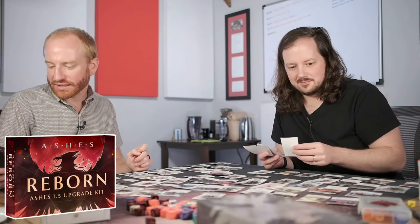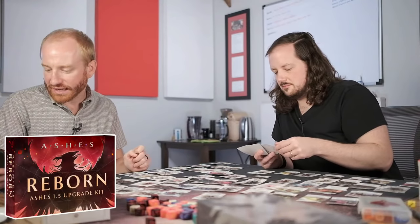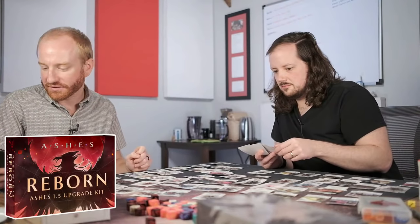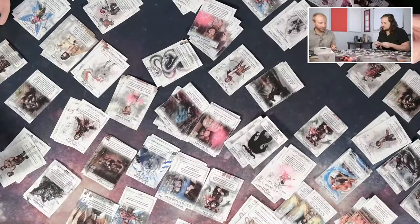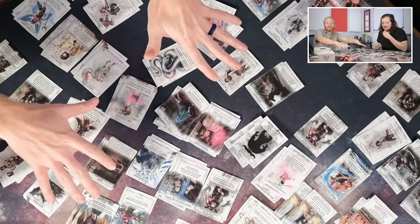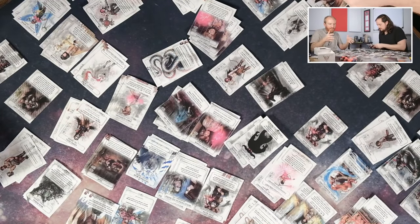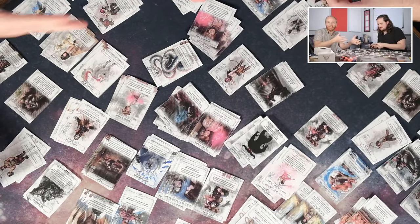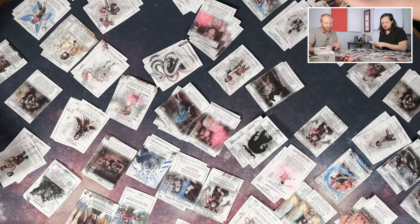Ray Ray says last stream you told him to get all the old stuff and he did it. The upgrade pack is the first thing coming through the subscription. You take these new cards, replace the old ones, and you're done — you've got the whole thing. If you don't have the old products, you'll still need to buy the Reborn expansions and core set.